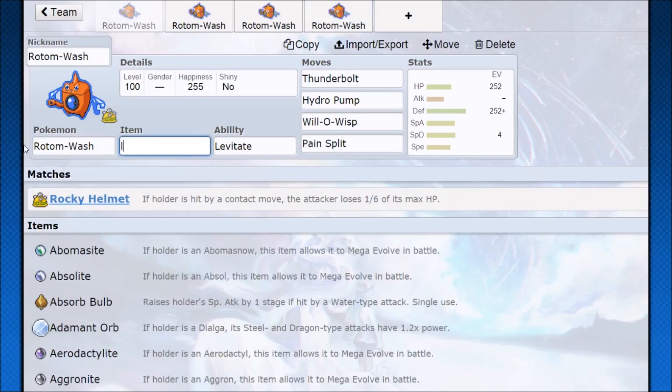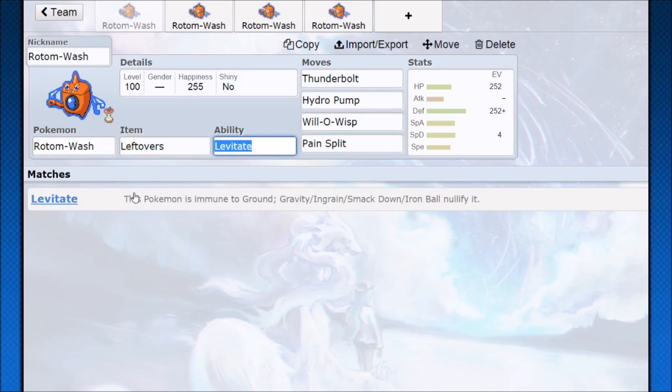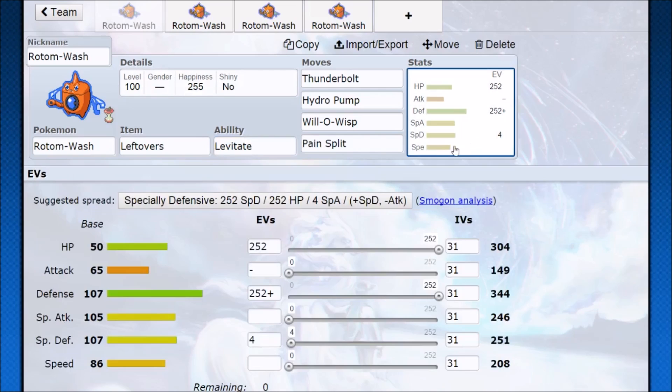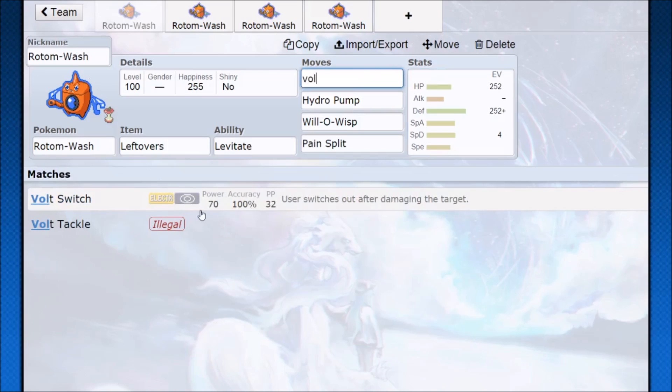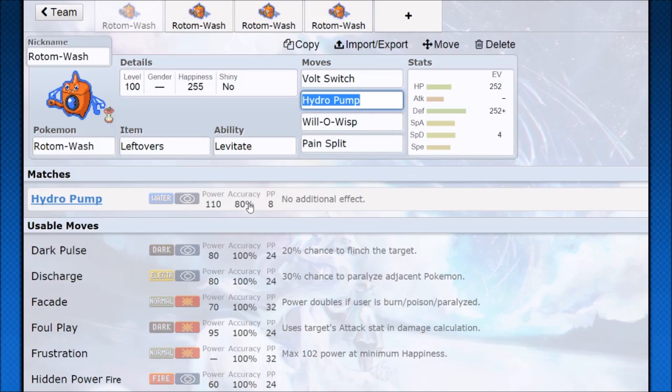Rotom can also run Leftovers. In a stall situation, you'll eventually gain a lot of health back. Pain Split plus Leftovers starts to become legitimate sustain, especially if you're Will-O-Wisping threats and staying out of super effective hits or special attacks. Rotom endures special attacks alright because that Special Defense base bulk is pretty good — just avoid Giga Drain and Energy Ball. Rotom can also run Volt Switch and be a really cool pivot: come in, make them eat Rocky Helmet damage, tank a hit, Volt Switch out, and gain edge while taking less damage than you're dealing.